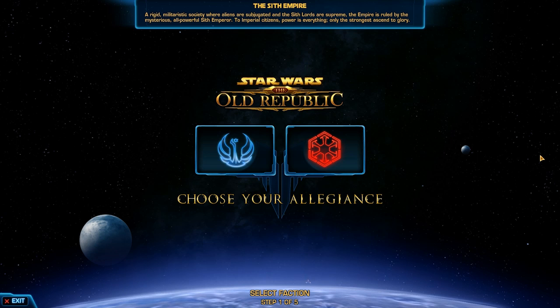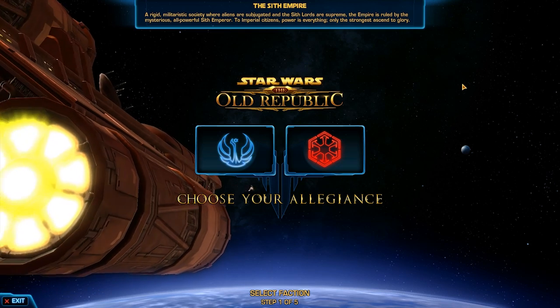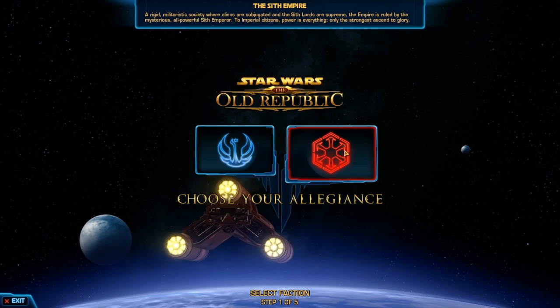Now if you missed part one, which was released yesterday, you might want to check out the link I'm putting in the video right now. What we did yesterday was we took a closer look at the Galactic Republic and their character creation setup. And what we're going to do now is check out the Empire side.